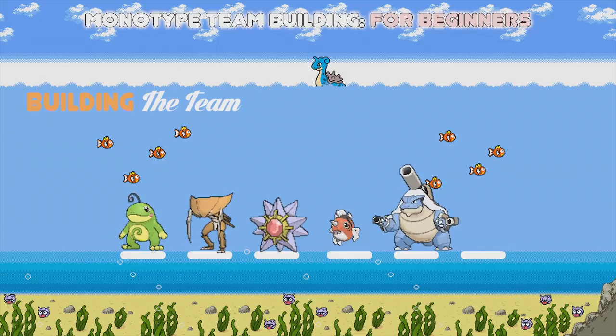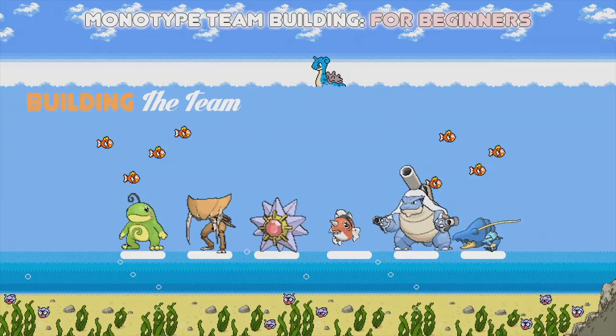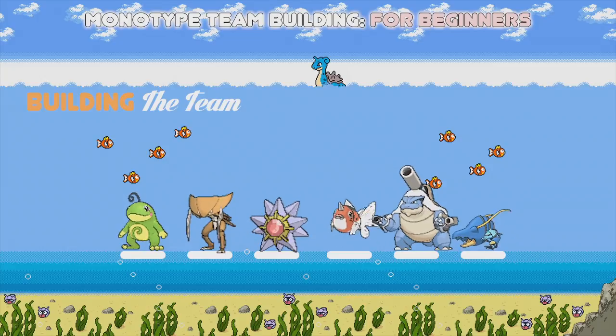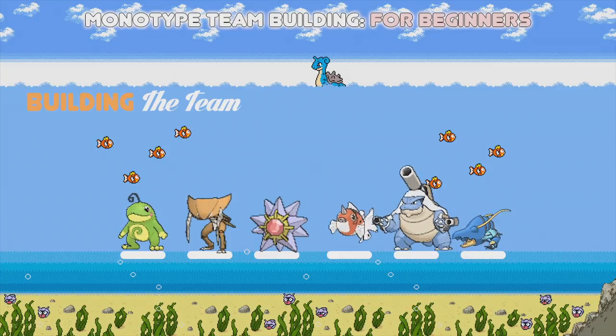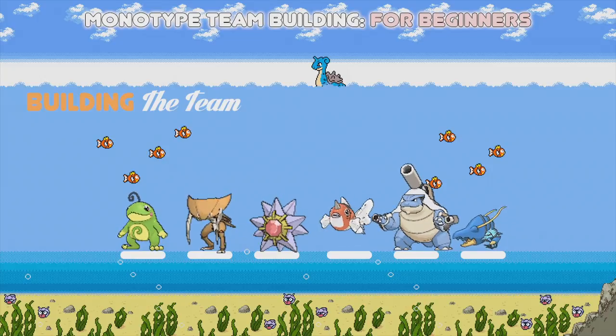To round it all up I need something that can synergize well with the rest of the team. You could go for Gyarados to intimidate both opponents, but I like to go for Clawitzer — it has the Mega Launcher ability and with Heal Pulse it becomes a 75% heal. Pairing it alongside Mega Blastoise gives you the ability to continually heal it back up and go for full-damage Water Spouts. You can also breed Helping Hand onto it, so a combination of Helping Hand, Icy Wind, Water Pulse, and Heal Pulse makes for a fantastic support mon.